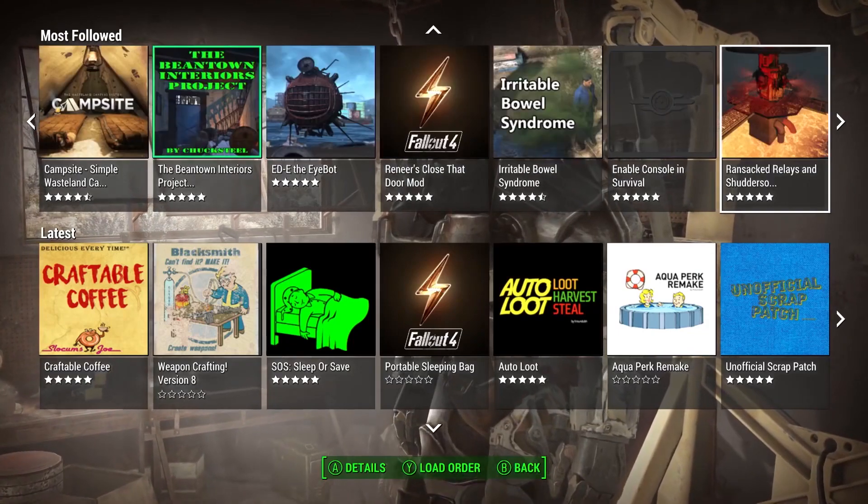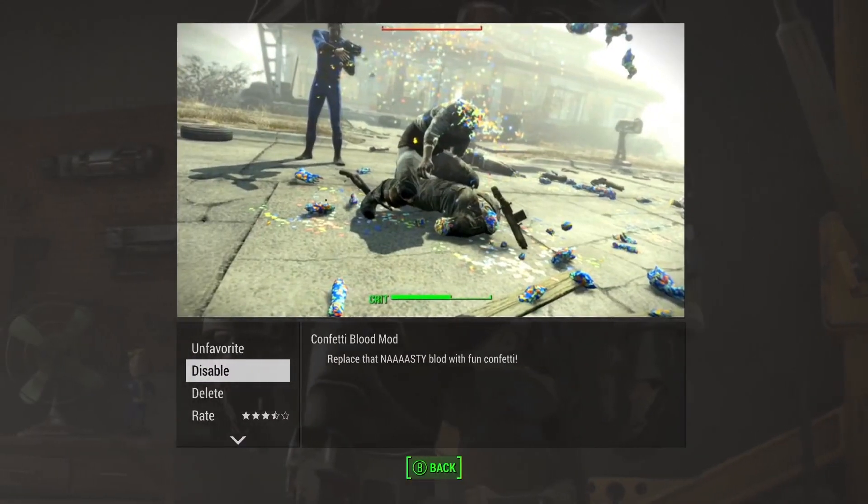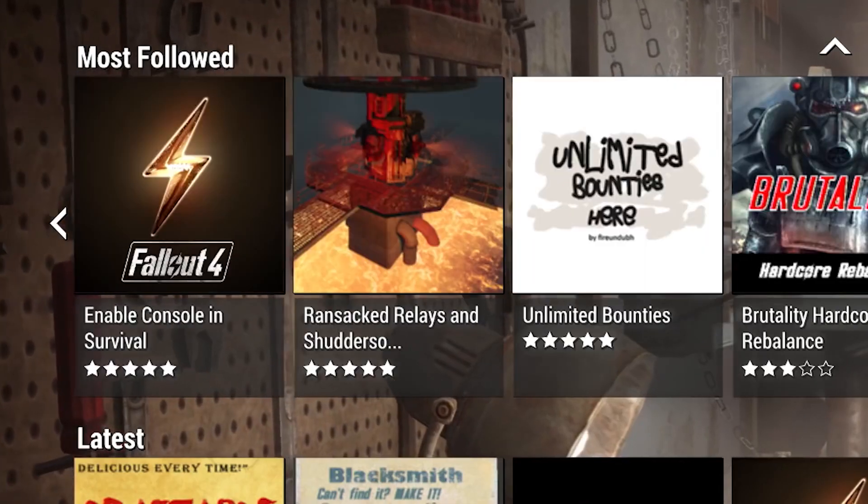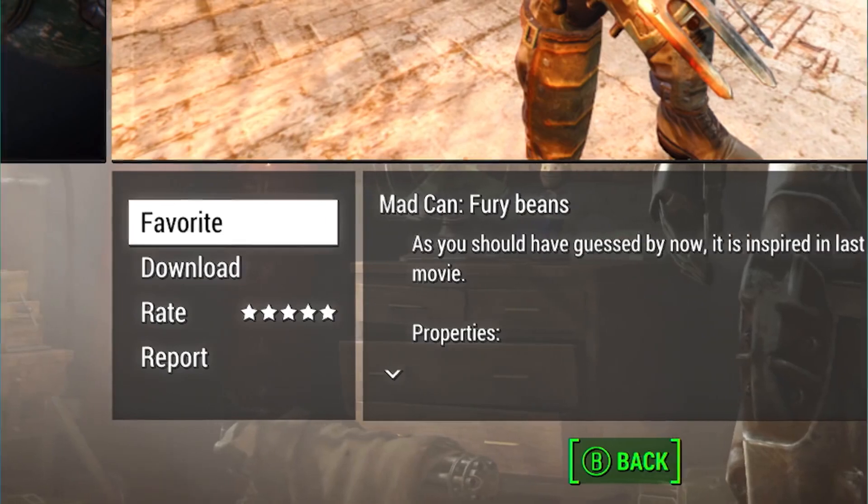So, those were seven Fallout 4 mods on Xbox One we think are worth checking out. Which one did you like the look of most? What other mods will you be downloading? Let us know in the comments and like and subscribe for more Fallout 4 from Outside Xbox. Thanks for watching!